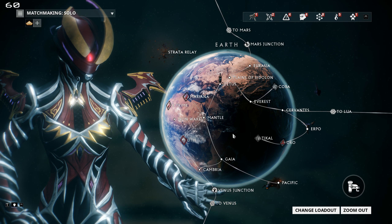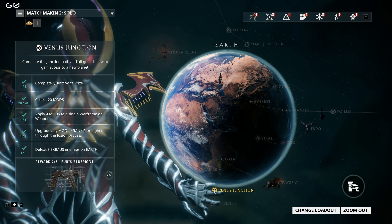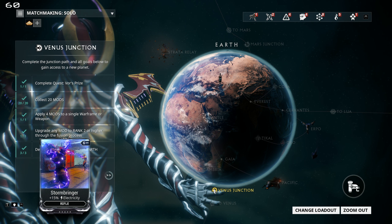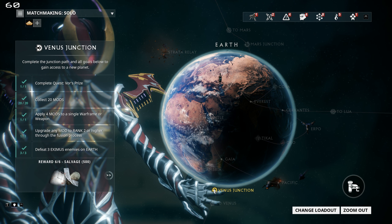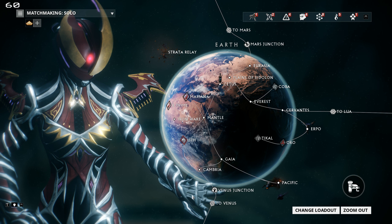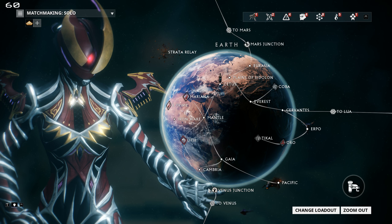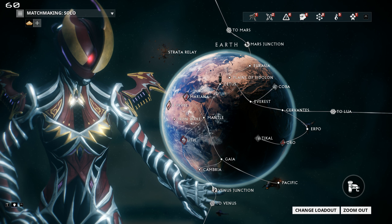Each junction will open a new planet, and in addition to that, each junction will give you a set of rewards. For instance, the Venus Junction gives you the Taxon Sentinel Blueprint, which is really good. It saves you a lot of credits if you happen to buy it from the marketplace. So I definitely recommend activating that one — conveniently it's very easy to activate, and Venus is supposed to be the first one you activate.